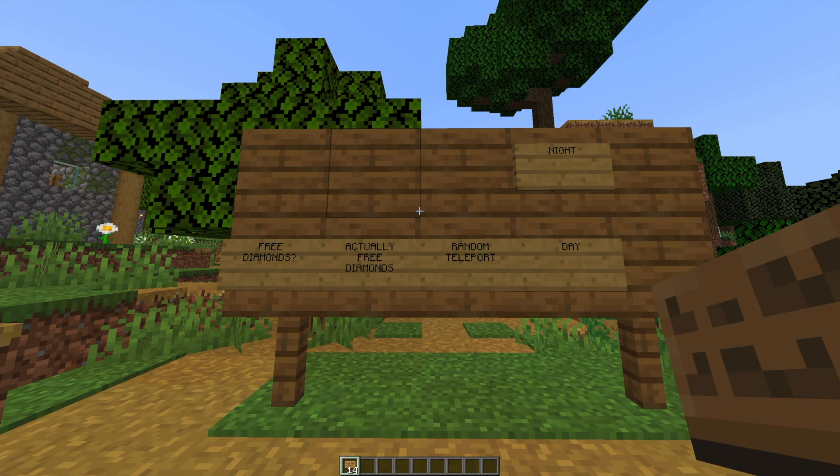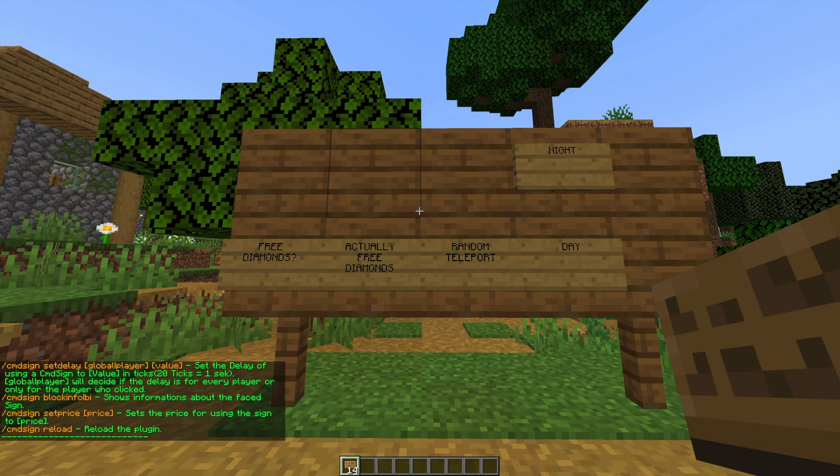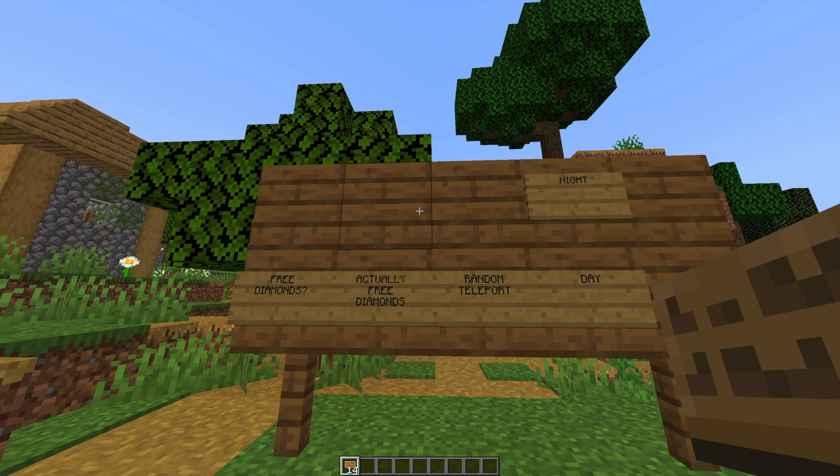Hey guys, welcome to another ServerMiner plugin tutorial. I'm your host LTGym007 and today we're looking at the Command Signs plugin. As the name would suggest, this plugin allows you to attach commands to signs and do pretty much anything. You can add delays, you can add players. There's a lot you can do with this plugin and it's very easy to set up.